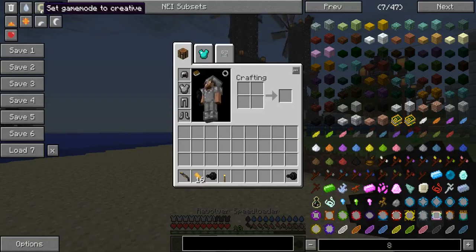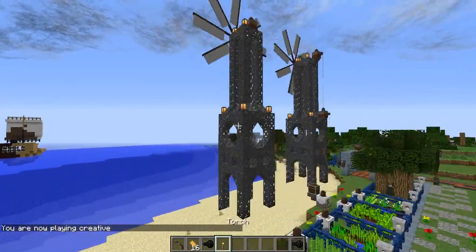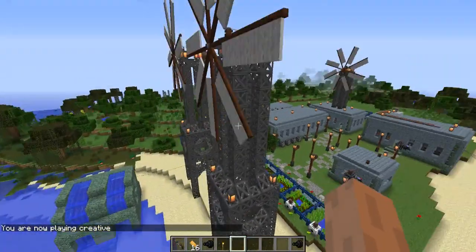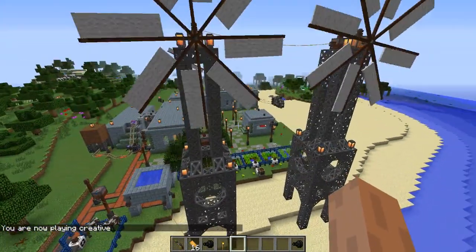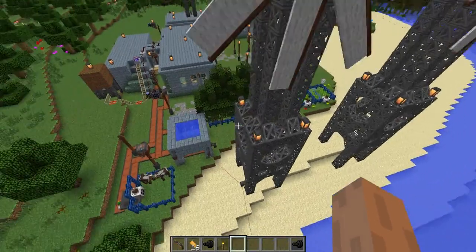So now let's jump into creative. This is wind generation, which is just beautiful. I mean, look at that — that is amazing. I wanted this pack to be big and epic.